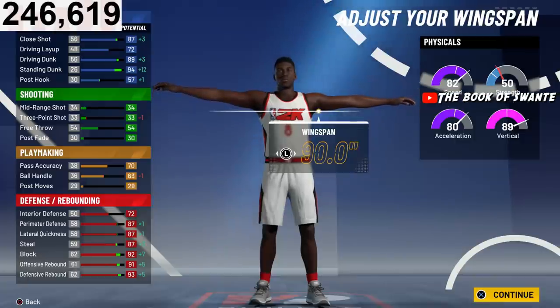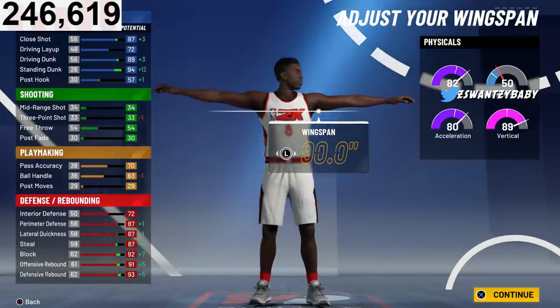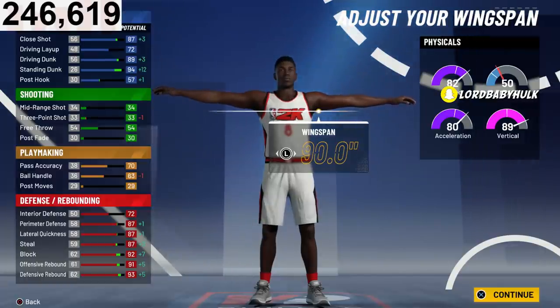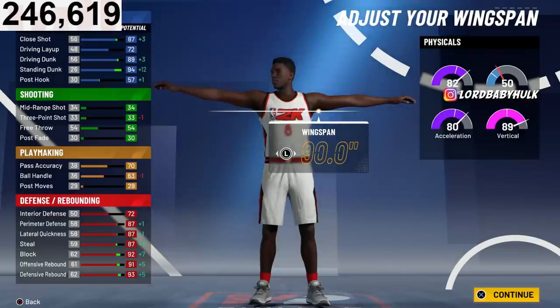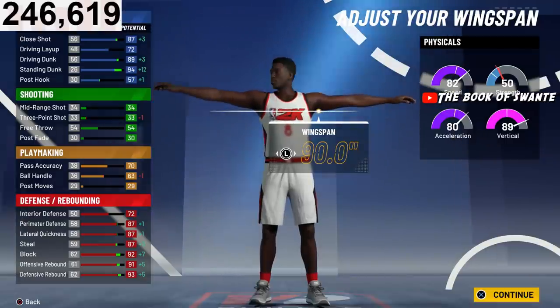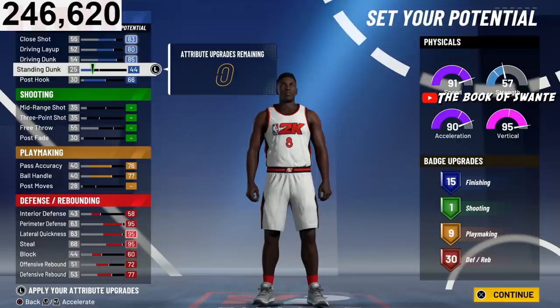With floor general, that's plus four to all physicals, plus four to all attributes. And if gym rat's still in the game — I think it's plus five — this dude's gonna have a 91 speed and an 89 acceleration as an inside center, with an offensive and defensive rebound that's damn near 99. Look at all those stats.